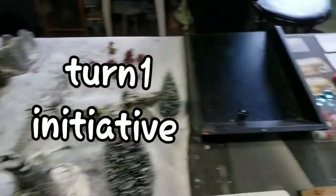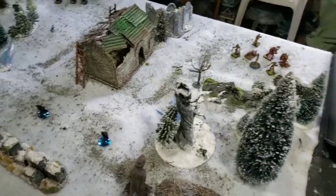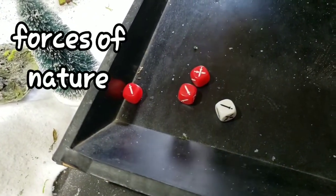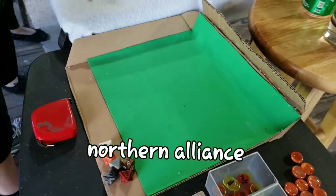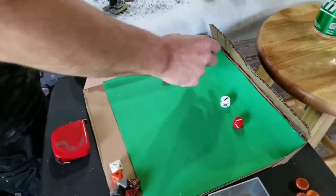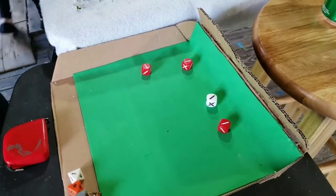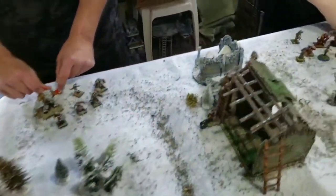Julie takes the first turn with an exploding eight on the initiative roll, and Steve is left with a one. Now power rolls — you both do those. Julie rolls two, four, five. Steve only got three, but he can re-roll one because he has a commander. He re-rolls and gets four. So Steve has four powers and Julie has five powers.